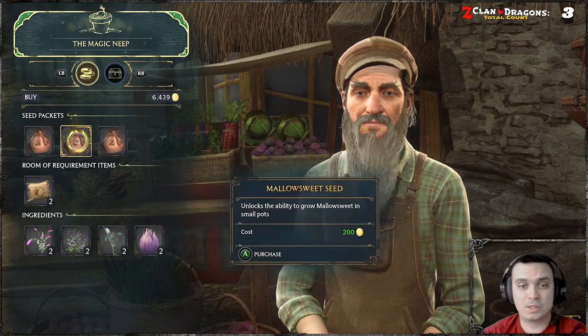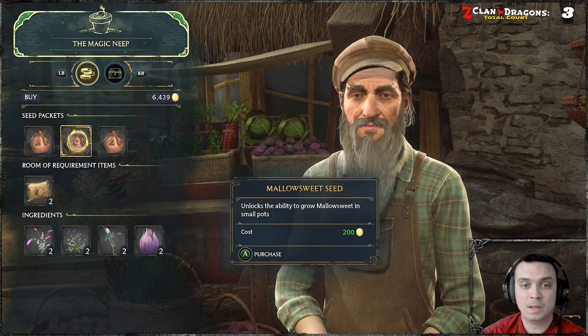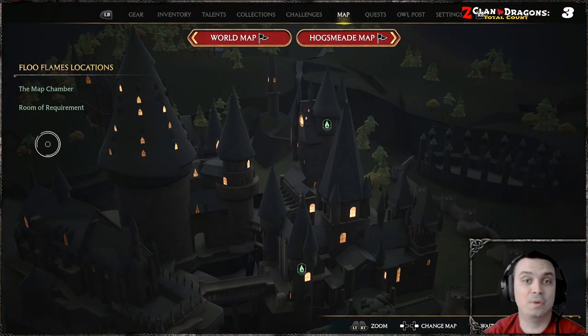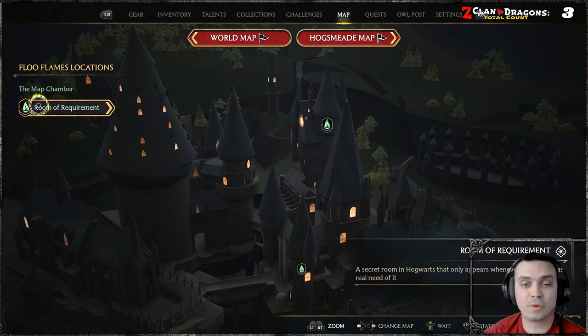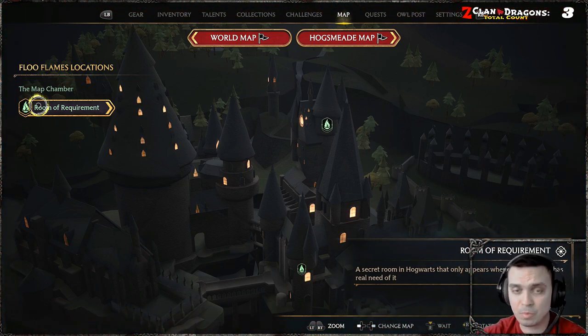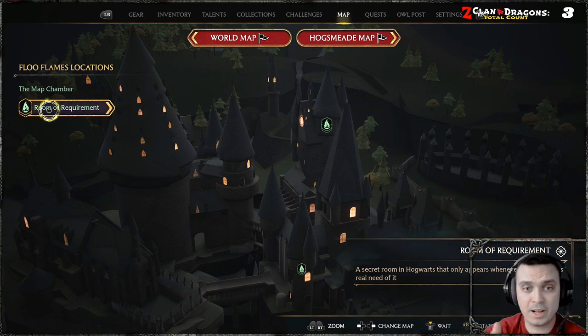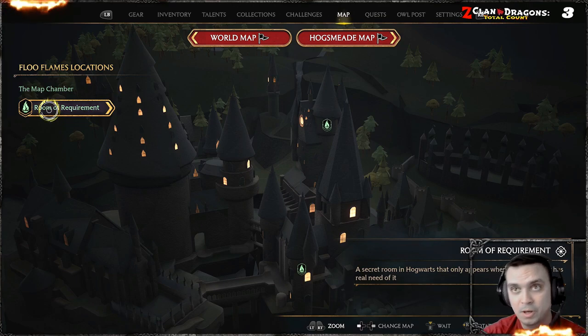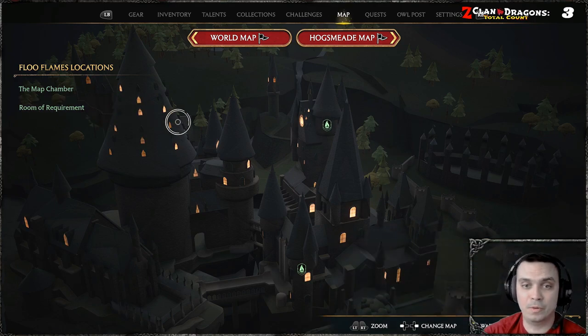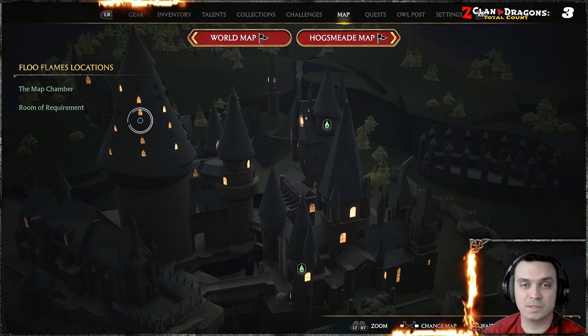For Mallow Sweets, you'll need access to Small Pots. Buy the seeds, and there are two locations where you can grow them. First is the Room of Requirement — you'll get access to it as long as you've progressed with the main story. You need to play the main story until it leads you to the Room of Requirement. Once you're there, you'll be able to craft your own pot stations and grow the plants over there.